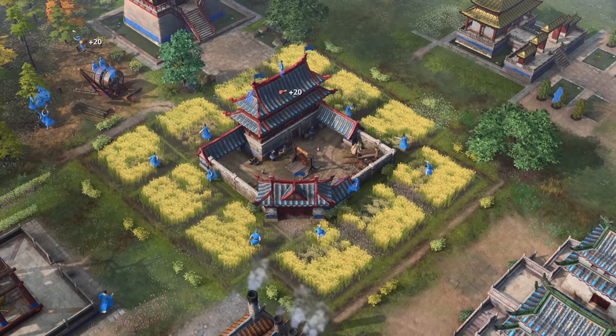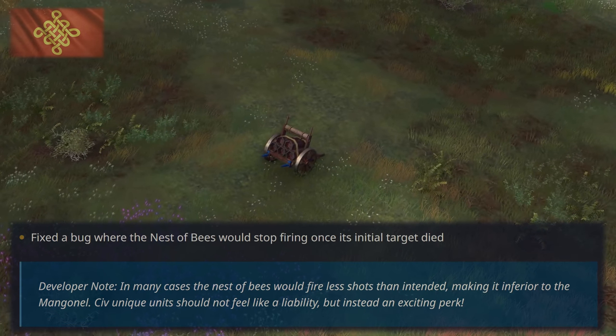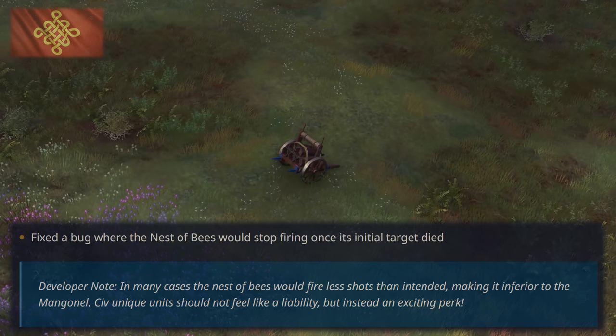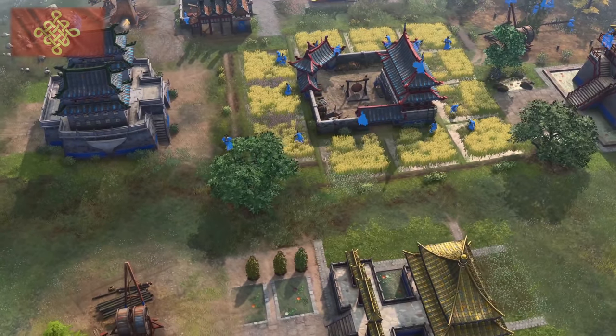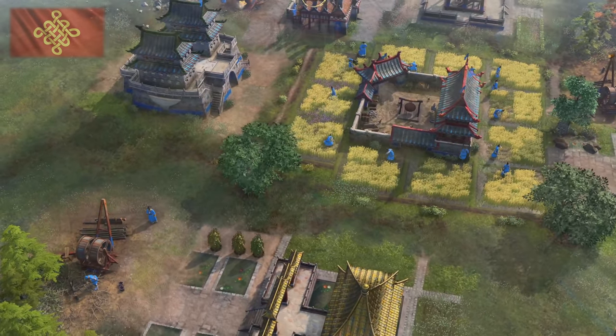Now let's take a look at civ-specific changes, starting with the Chinese. There was apparently a bug where the Nest of Bees would stop firing once the initial target died — thankfully this is fixed so your Nest of Bees shouldn't randomly stop anymore. More importantly, we're seeing changes to the Chinese taxing system overall, as the Chinese win rate absolutely plummeted after the heavy nerfs from their previous patch.